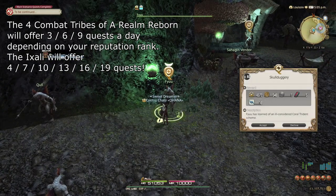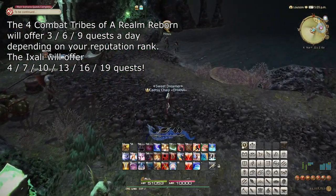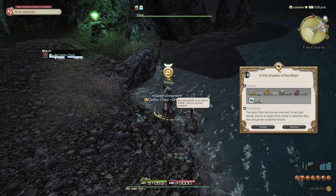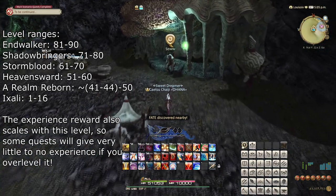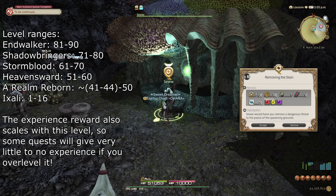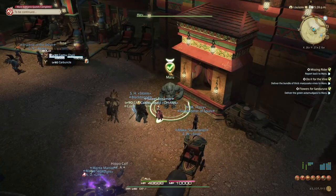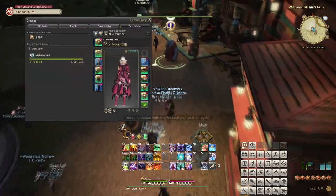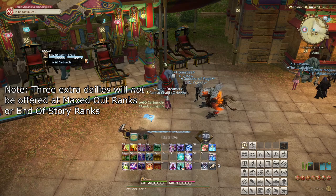When you pick up a quest, the game logs in which job you took the quest as, usually only allowing you to progress the quest as that job. At the same time, the quest will also scale somewhat to the job's level, limited by a minimum and a maximum, enclosing each Tribe's level range to their respective expansions. Whenever you max out a Reputation Rank for a Tribe, they will grant you a Story Quest, and once completed, you will rank up to the next rank, both unlocking more options of items to purchase, but also giving you access to three new daily quests. This does indeed mean you can do six quests for a single Tribe on these days.